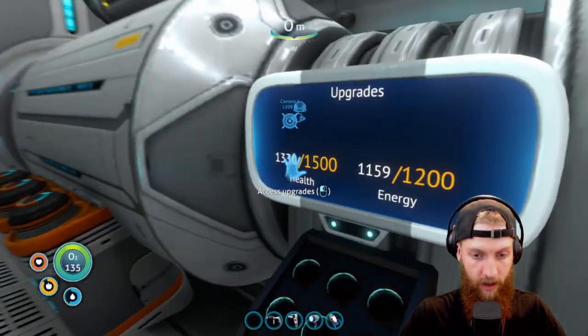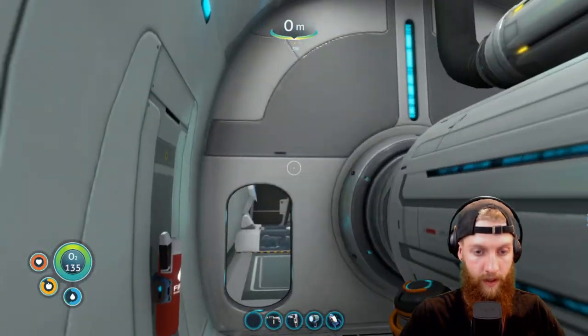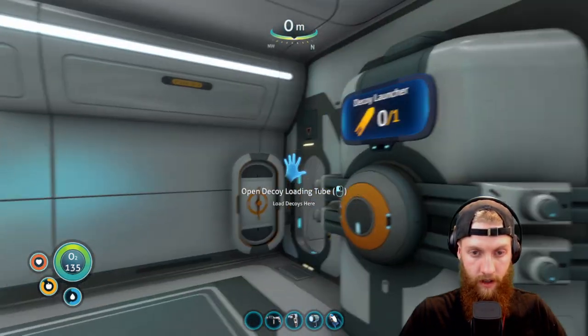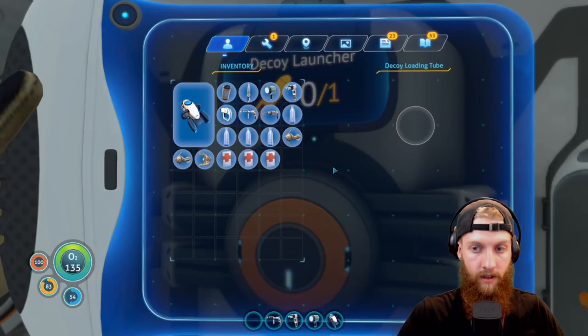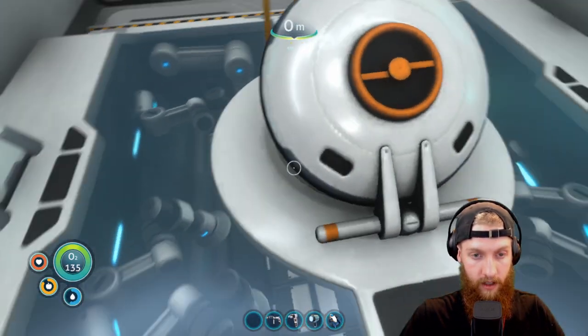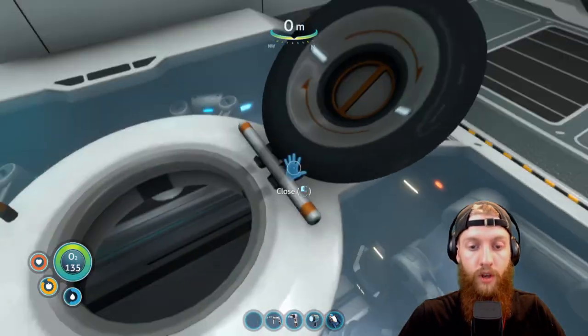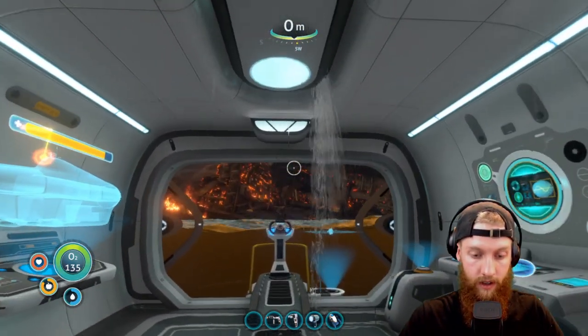That's where we want to go to get off and jump up. Anybody else casually bring their Cyclops to this part of the game? Probably not — it's probably just me because I'm an idiot. Alright big rig, you stay here. Oh that hit the top — hey, can we repair that from inside? I think that's a thing. I don't even know how to repair the damage. We can dock the Seamoth! Oh, there's a leak.